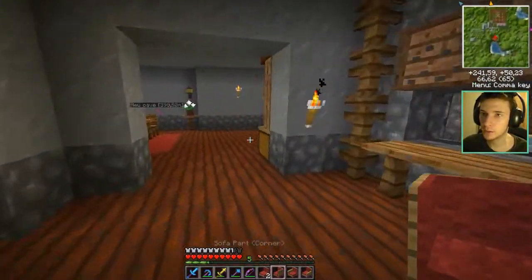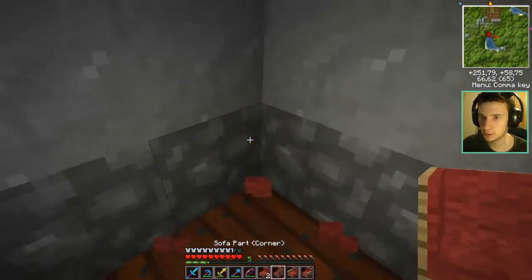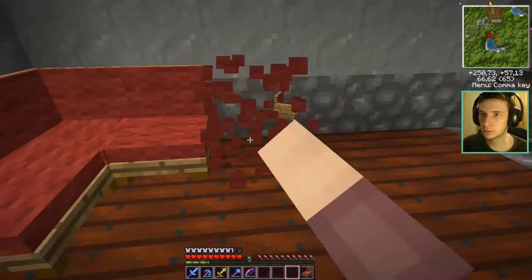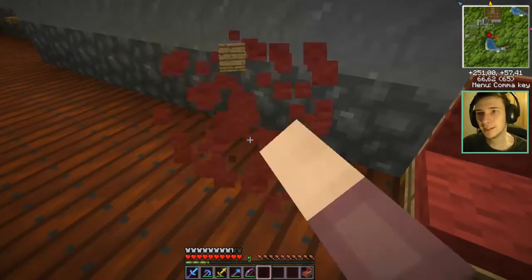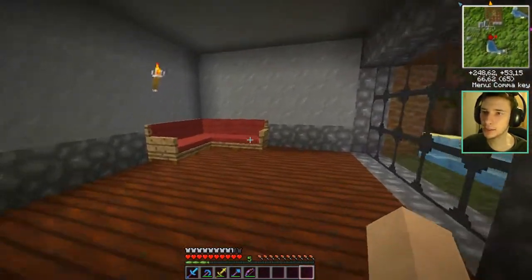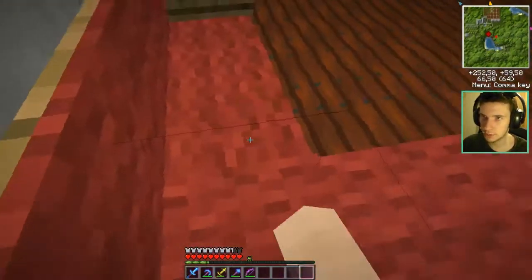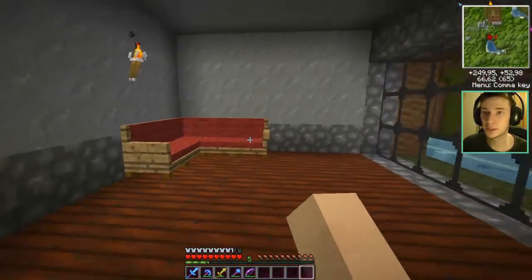Obviously the corner will go in the corner of the room, in the other sense. I want to put the right part here. Oh, that's actually the other side. Okay, yeah, we got a sofa! I think it's a bit small but I can sit on it — I'm sitting on my sofa! I wanna sit in the corner, it's like the chef's place. That's very cool, I actually really like it.